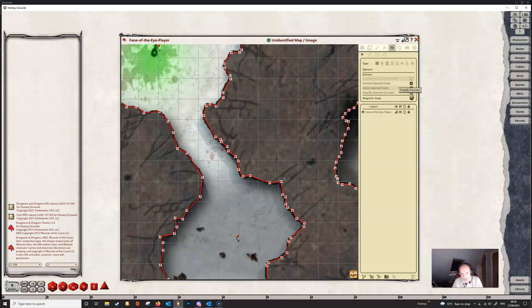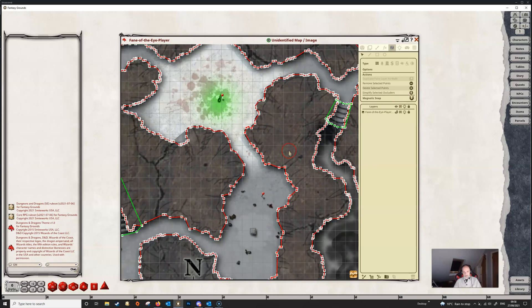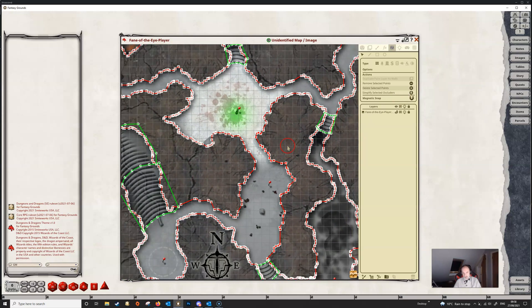We now have a much cleaner line. If we compare this portion of the line that we've dealt with against this bit up at the top or this bit down here, we'll see that there are far fewer points, and therefore this is going to increase performance which might be impacted because of lighting.